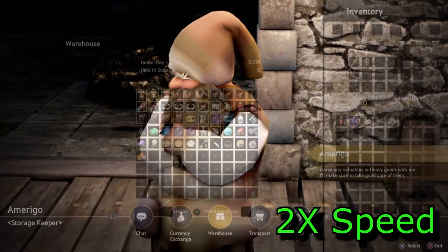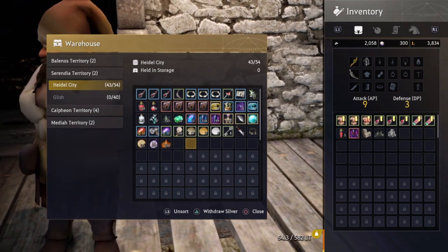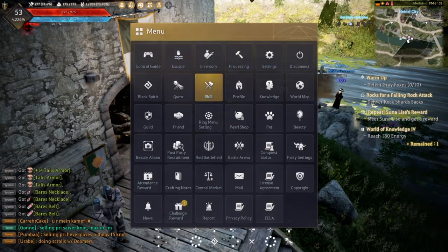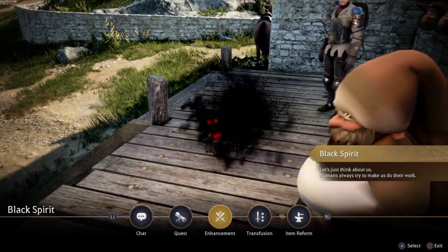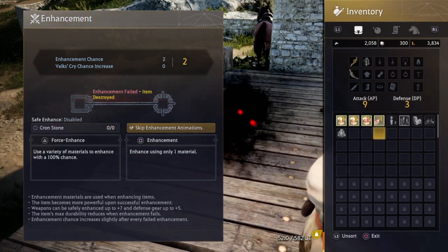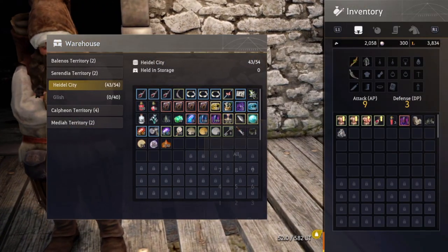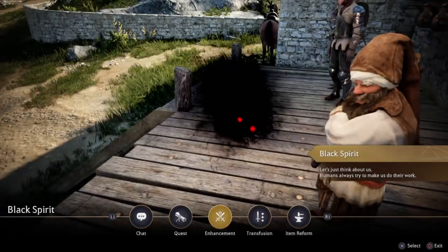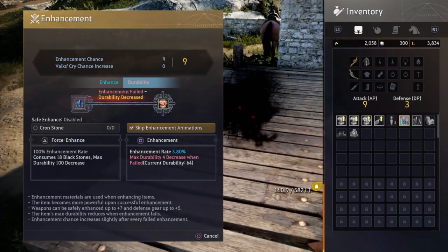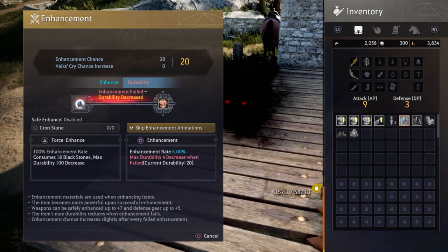I've switched that fail stack item over to another alt character — another wizard that I'm planning on using in Valencia. Pulling out the accessories I don't need from the bank, I'm going to start fail stacking on him, going for a higher fail stack this time. I'll use basically the same method: start with the accessories I don't need, then move into the armor piece — the same Talis chest piece.